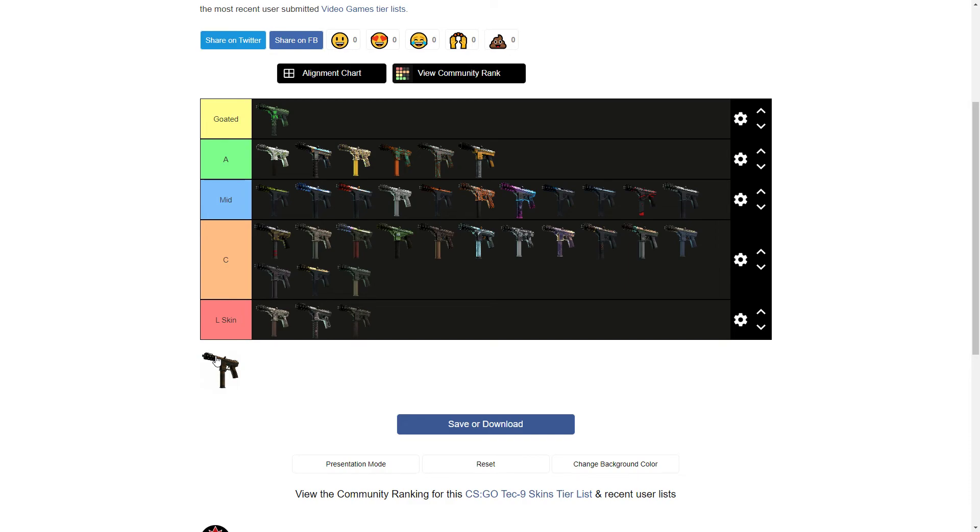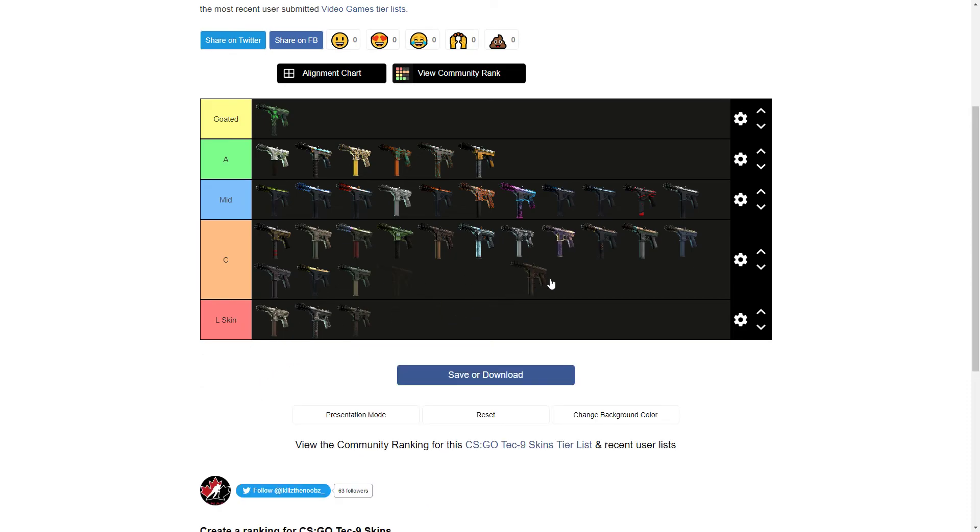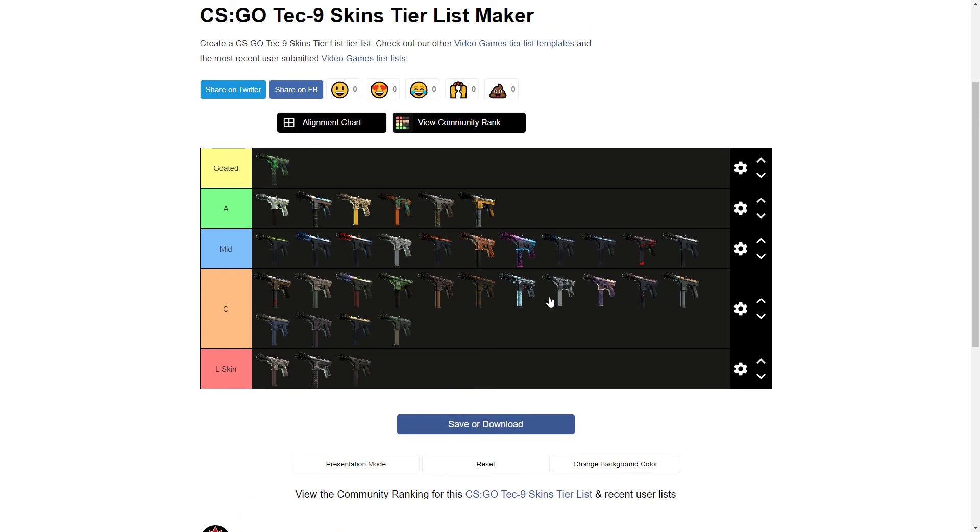Last but not least, the Rust Leaf from the Saint Marc Collection. From a distance this looks garbage, but I don't actually hate it — I kind of like the rusted leaf design, it's a unique look. It looks like a lot of skins in the Saint Marc Collection, but up close it's not as bad as I thought. I'd probably put this right about there.